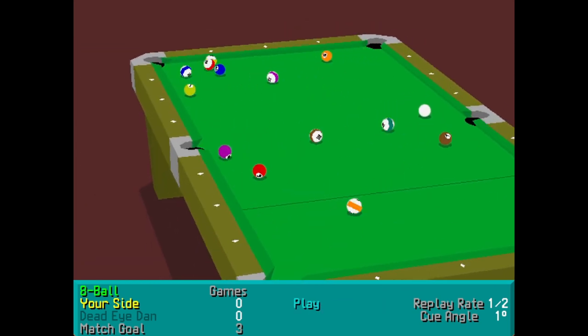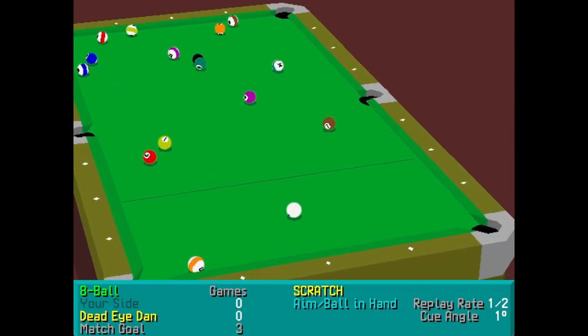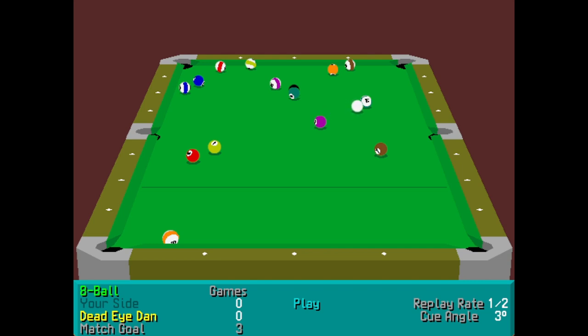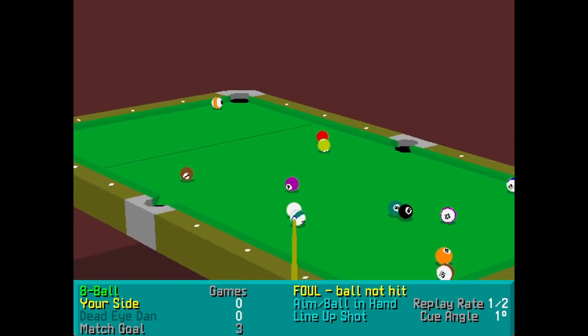I've broken off and I'm going to pop the white — oh dear, that's it. Dead Eye Dan is going to beat us. They were clearly just trying to get some sort of random aiming bot, and they didn't even manage to get that very successfully.